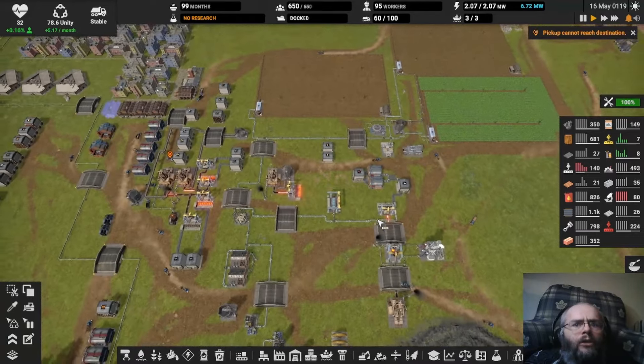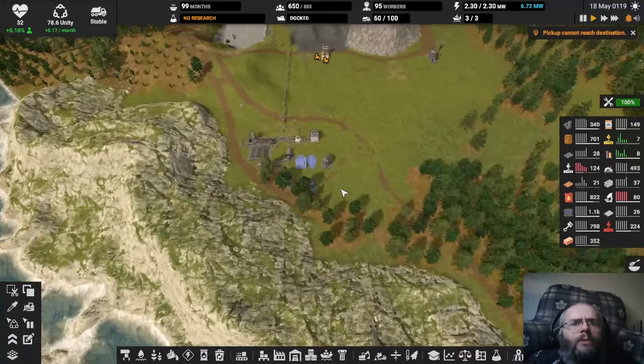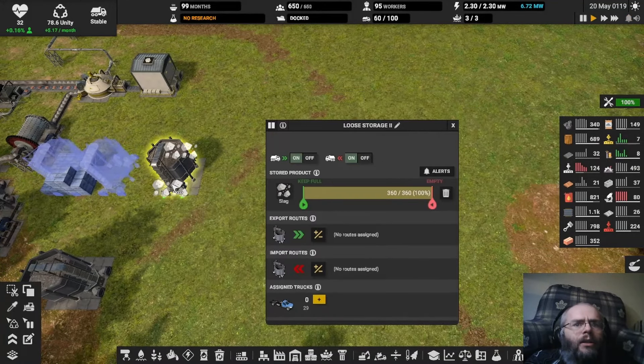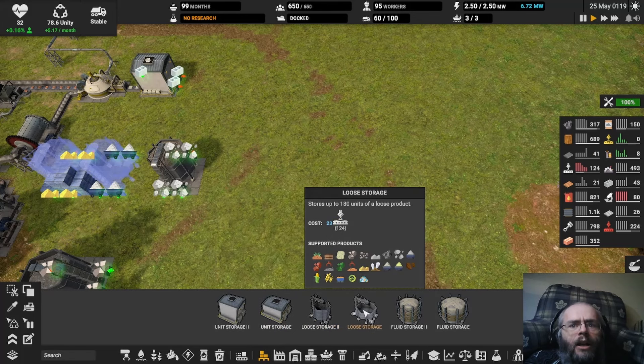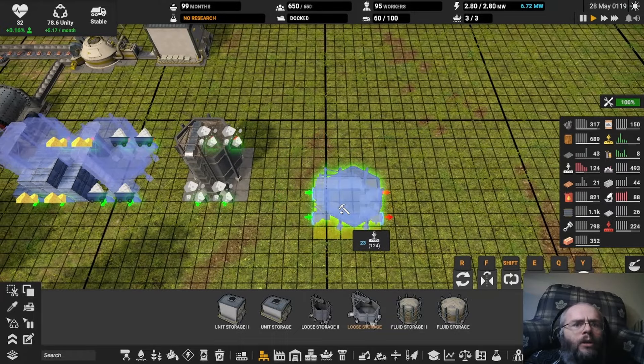This is already completely full. The slag we are using, to some degree, by bringing it down here to be crushed. And that one's also completely full. Here's what we're going to do right off the bat. I don't want to use yellow parts because we're low on them. I'll upgrade these later, but I'll simply make a bunch of loose storages strictly for slag.